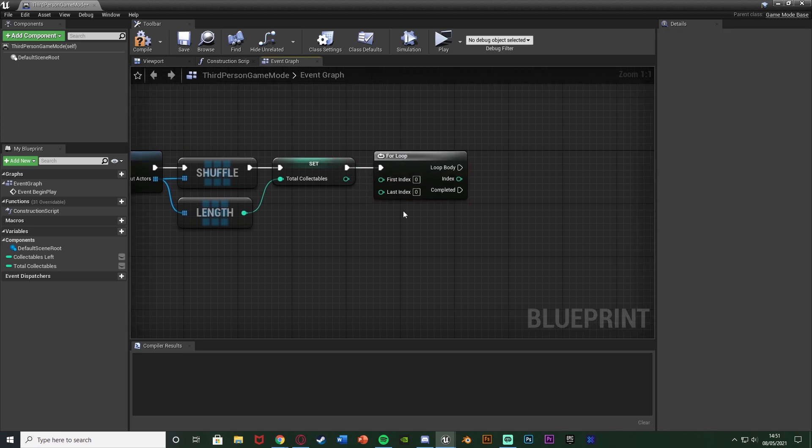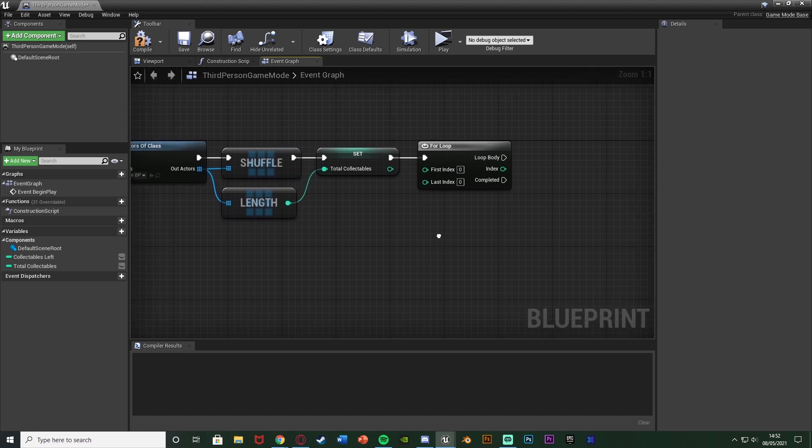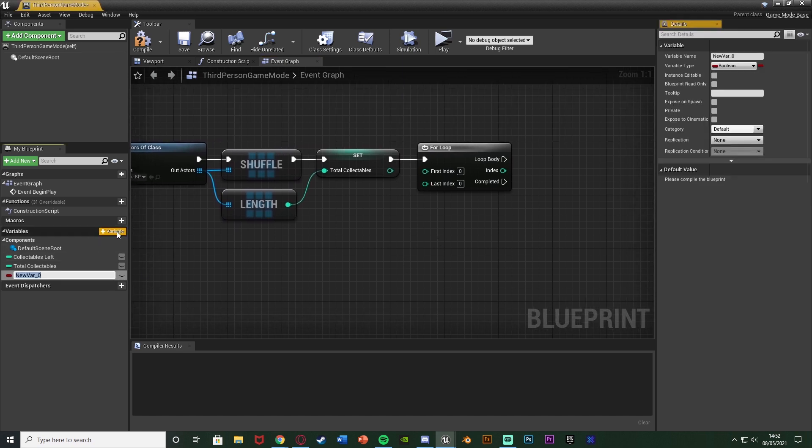First index we'll leave at zero. And the last index, we want to be how many we want to remove. So if we set this to three, that will do it four times, because it will go zero, one, two, and three, which is four. So it's going to remove four from the level. So you might sometimes forget that. So I've created some simple maths to make that easier for you, so you can just input the value of how many you want in the level instead, so you don't have to figure out how many you need to remove. You can just say, this is how many I want. So simply what I'm going to do is create a plus variable again.